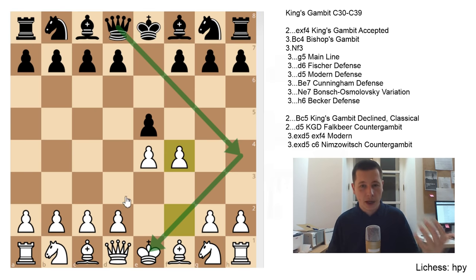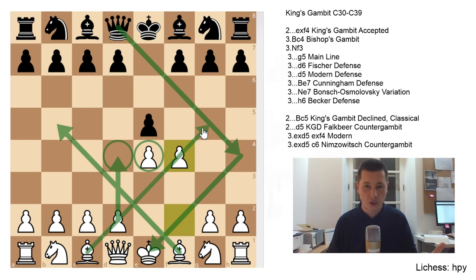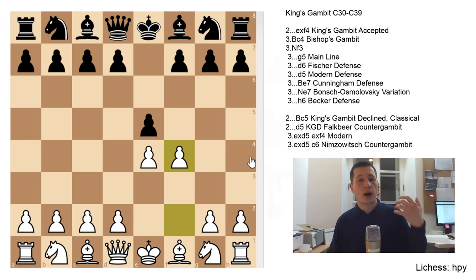That's basically what the opening is about — you are preparing to gain central control while accepting a pawn gambit. If you can imagine white having these two pawns in the center and all of his pieces opened, the bishops opened and the queen opened, then white indeed does have an opportunity to create a swift attack. The problem is that this idea of attacking, romantic chess did work in the 19th century when the opening was first developed, because the analytical approach to chess openings wasn't there yet.